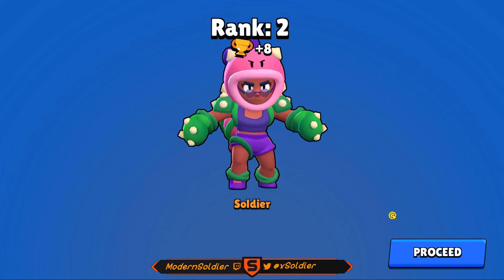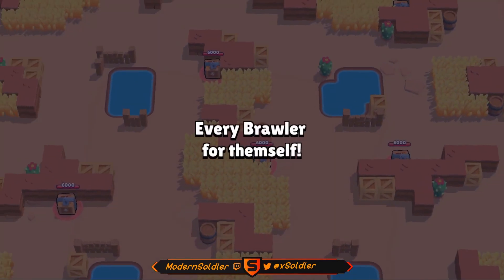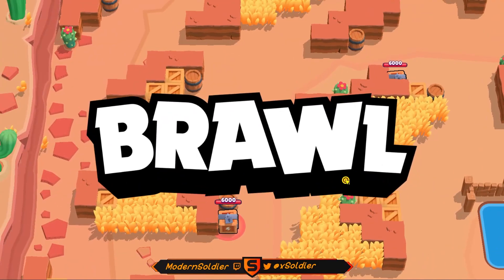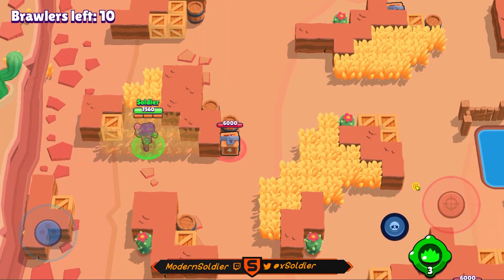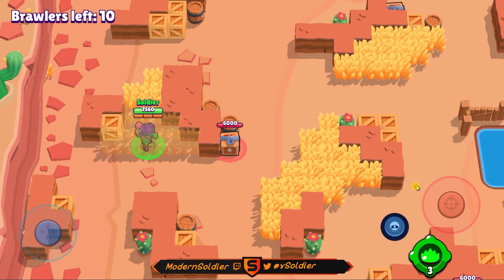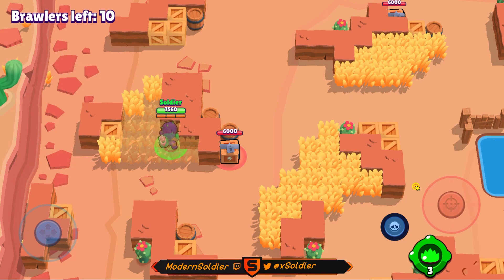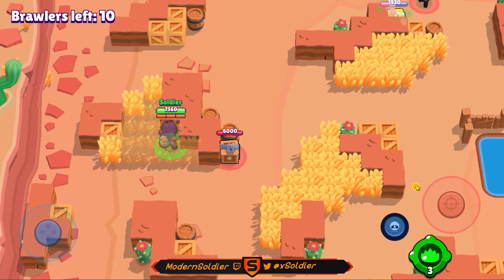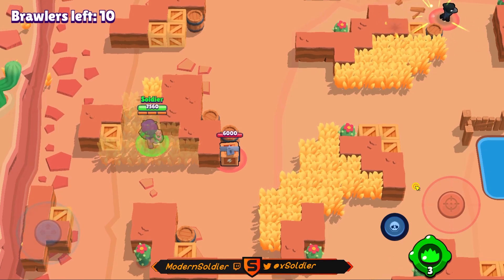Without further ado, let's open up the second game. We are spawning on the left-hand side of the map this time, and we don't really have anything we can use as bait — although this cube right here might work pretty well for us. Hopefully someone comes from the bottom of the map and tries to go for the power cube, then realizes we were in the bushes right next to it. I'm going to play a little patient here and wait it out.